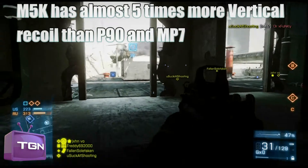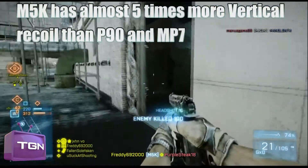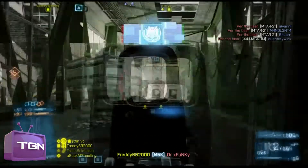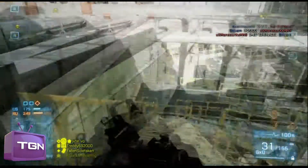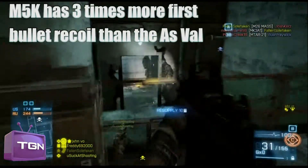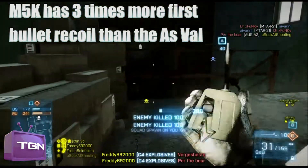The second highest vertical recoil is the AS Val at 0.4, and the MP7 and P90 are way down at 0.1, which is almost no vertical recoil. The M5K is designed mostly for medium to long ranges, but I really don't think it does the job as well as the AS Val. One reason is that the first bullet recoil is way less on the AS Val — in fact, the AS Val has three times less first bullet recoil than the M5K.